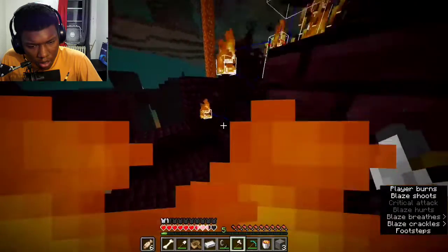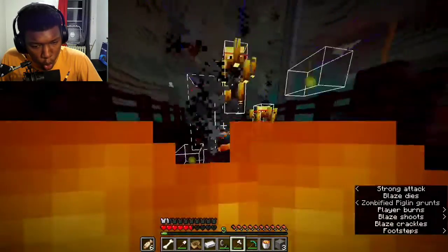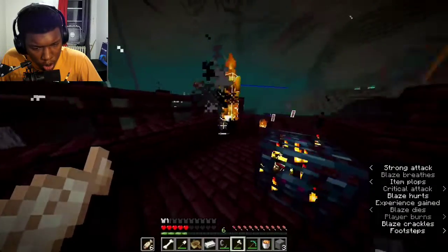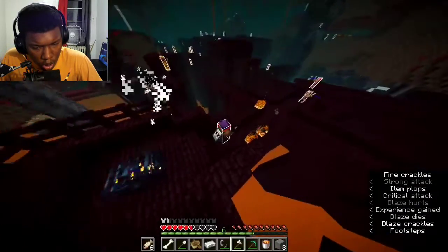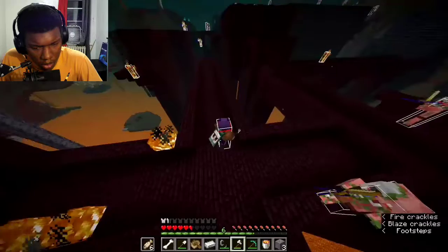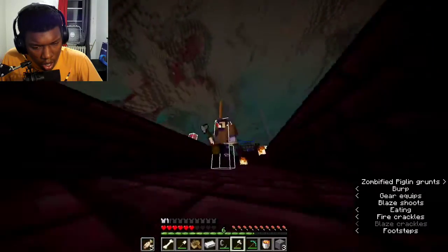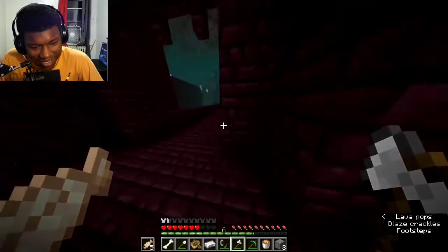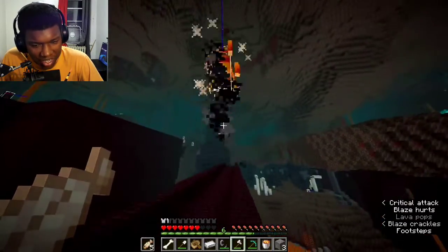I also noticed the bastion right there and I know it's a housing bastion. If you guys don't know, housing is like the best bastion type there is — it's a crazy good bastion. I have six blaze rods from killing the blazes, so I don't even need to go to the second spawner spot.